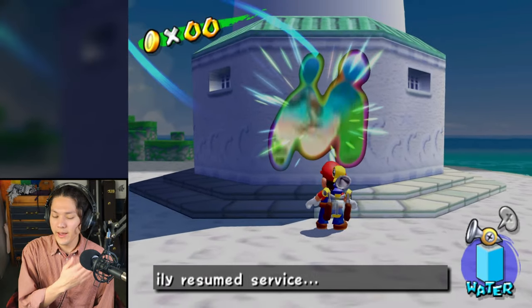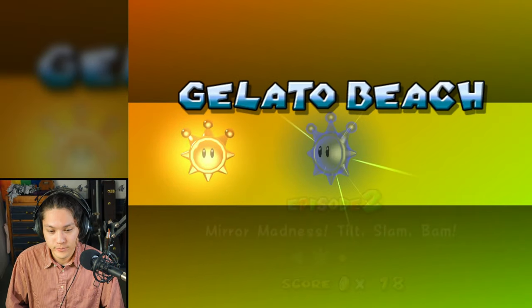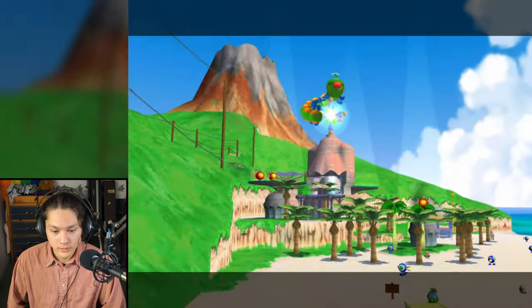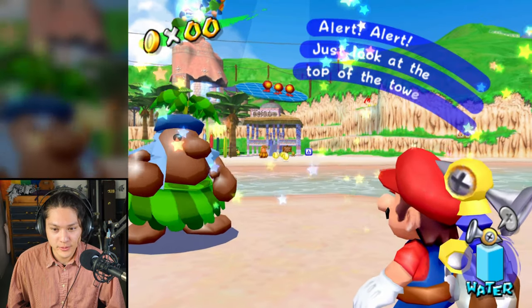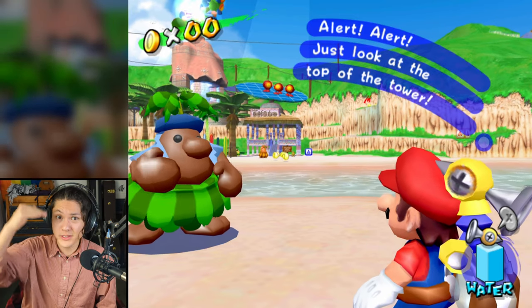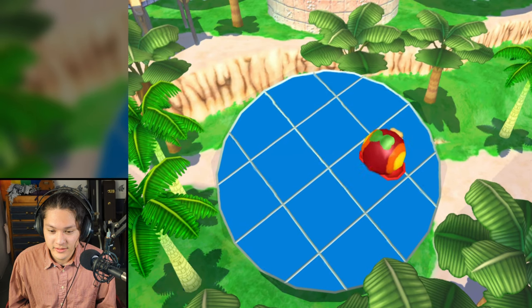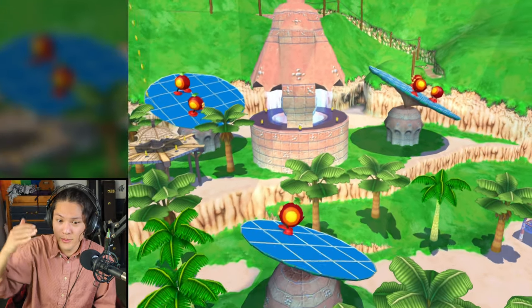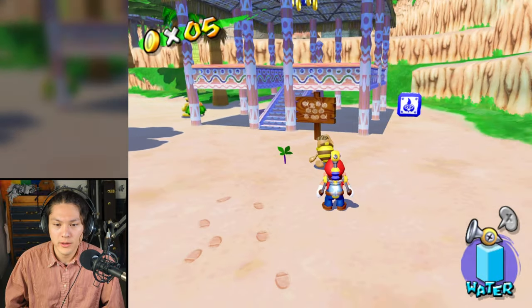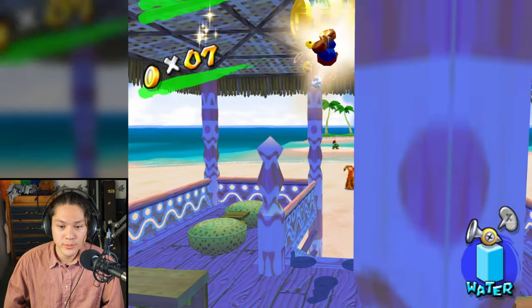I'm going to head over to Gelato Beach. We're here at the lighthouse. Mirror Madness - there's a huge caterpillar up there. Alert, alert - just look at the top of that tower. Those creatures are walking on top of the mirrors.